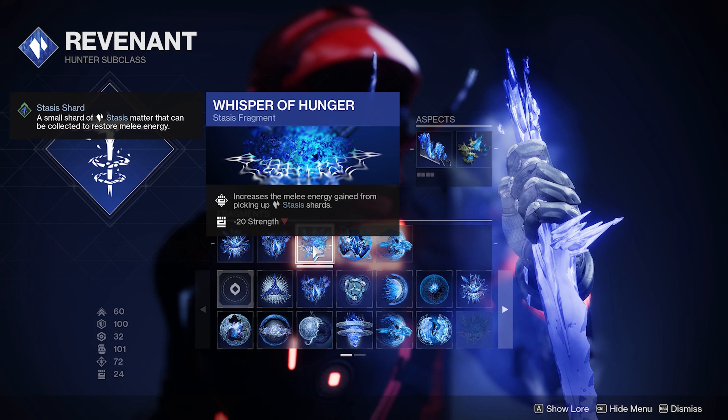Whisper of Conduction: nearby stasis shards track to your position, so after you use your Shatter Dive they come instantly to you. There are just so many different ways you can play this build. I wanted to show the Shatter Dive working in the hardest difficulty lost sector against trash ads — it's very, very underrated this season, absolutely great. You'll see here I've even got an arc shield and it gets absolutely demolished. Shatter Dive is really, really good.